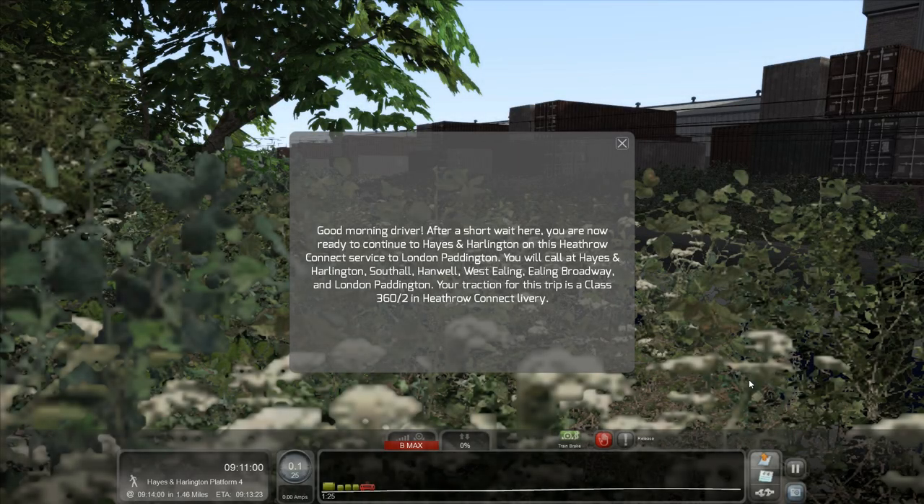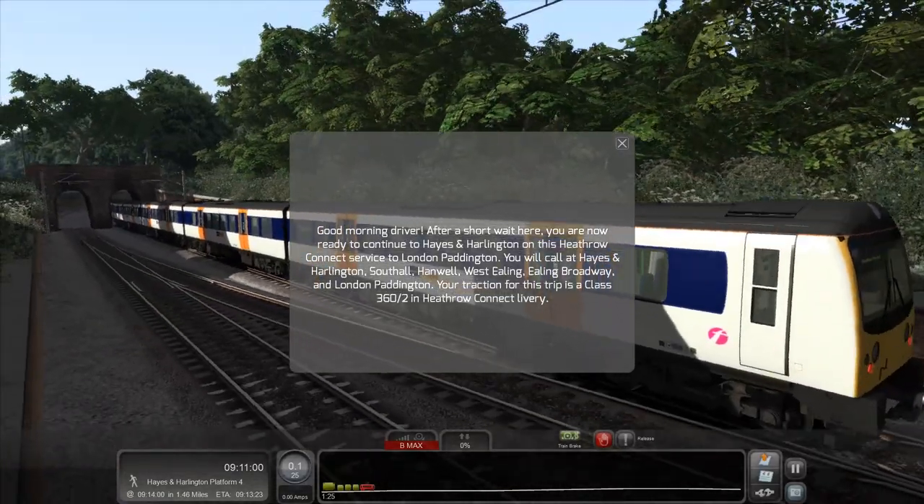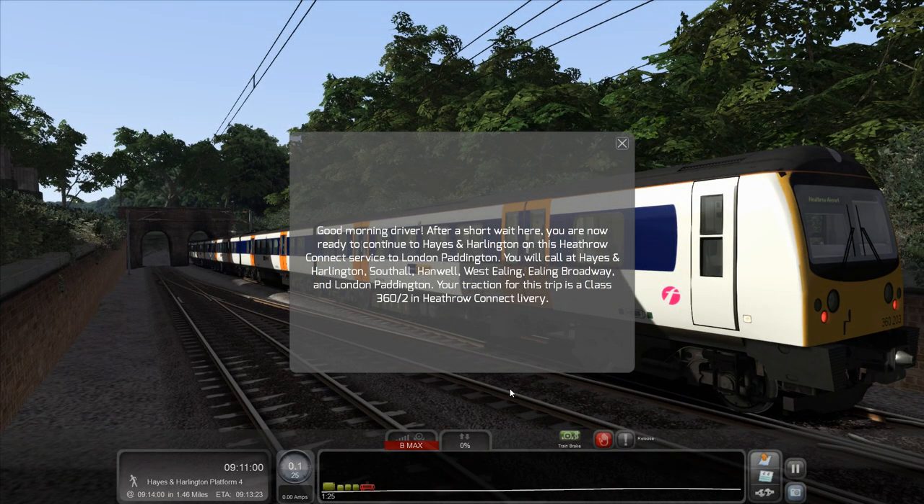Howdy folks, it's QWERTYAPRA here bringing you another Train Simulator 2016 video. Today is quite a nice one because I finally have a scenario that I can actually play using the Heathrow Connect livery on the Class 360/2. Here it is. The skin itself has been out for quite some time — it's a skin from our friend SuperAlbs, who is a skin creator and scenario creator, quite dominant on the Steam Workshop.